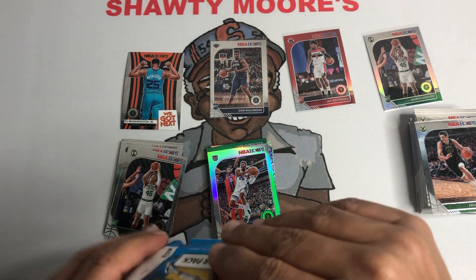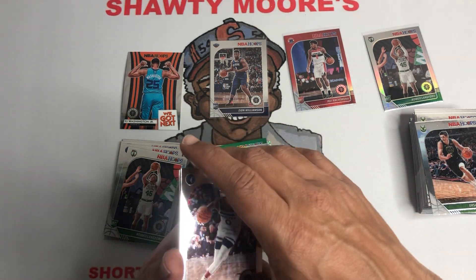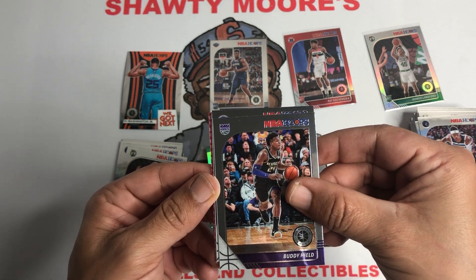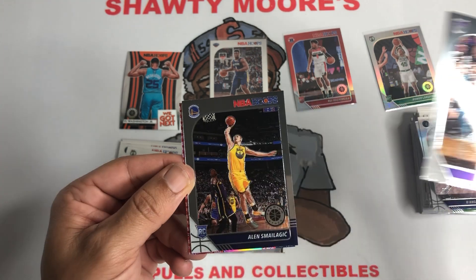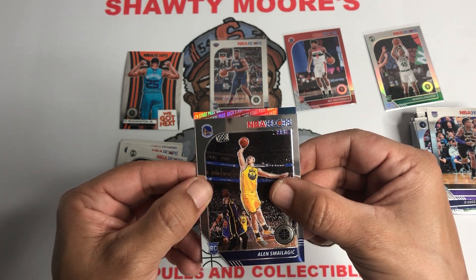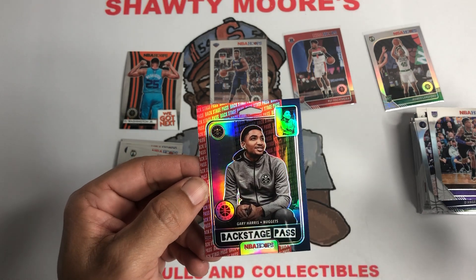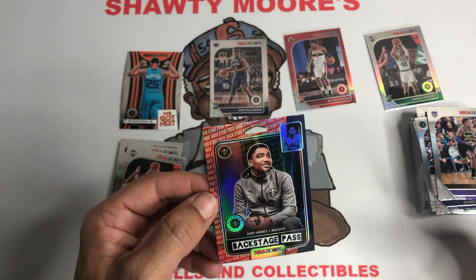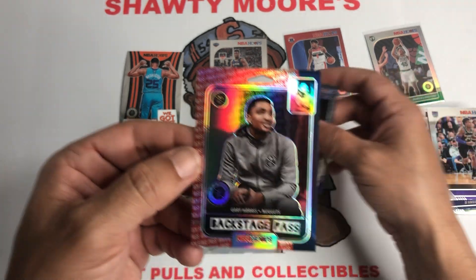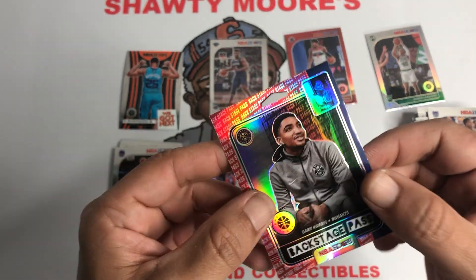Last pack guys — can we get anything really cool? Nothing monstrous in this two blaster box set I would say. We got some kind of insert — looks like maybe a prism, so that's cool. D'Angelo Russell. Buddy Hield — Golden State. You don't see too many of his cards anymore. We got a backstage pass and it's a silver — let's see if it's gonna be a big name. It is... Gary Harris of the Nuggets. Well golly, this is the first time I finally hit this, and I didn't even know this guy was in the set. Why couldn't I hit a big name? That's okay — pretty cool card, not numbered, just a silver prism backstage pass.